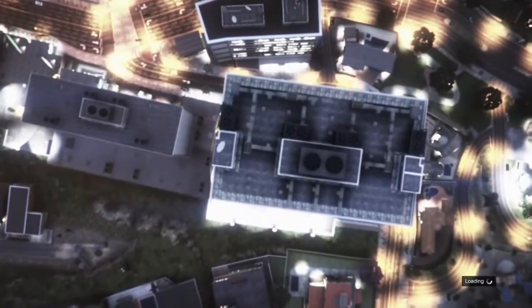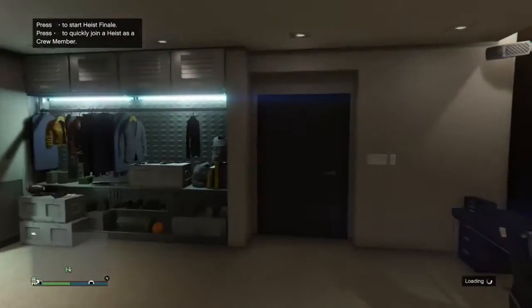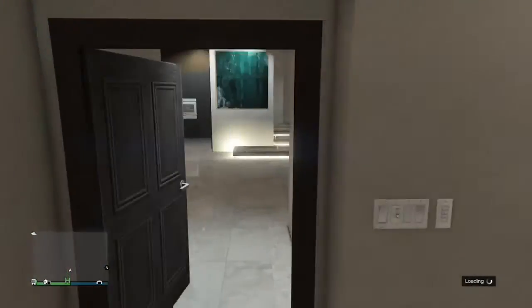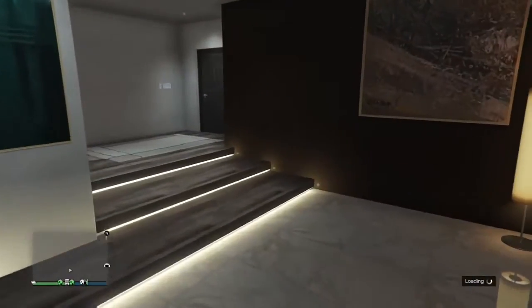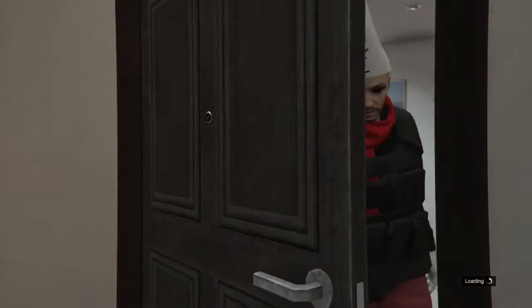When I spawn in, I'll be completely invisible — there we go, look, completely invisible. If you just want to do an invisible off-the-radar glitch, you can stop here. But if you want to carry on and duplicate a car, then enter your garage.